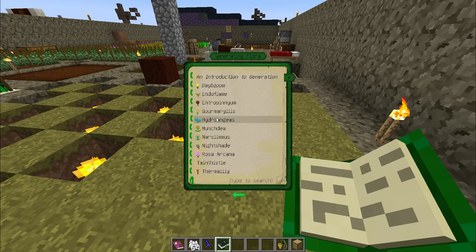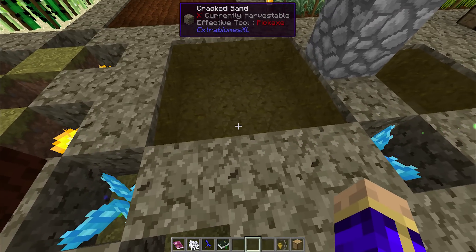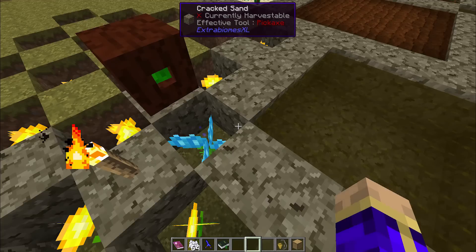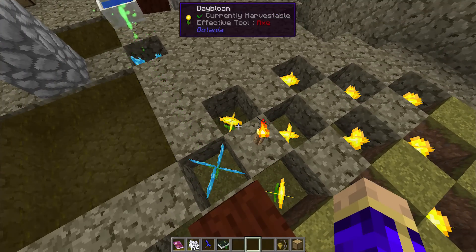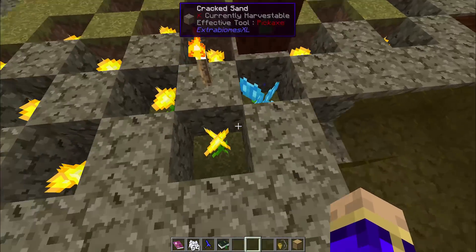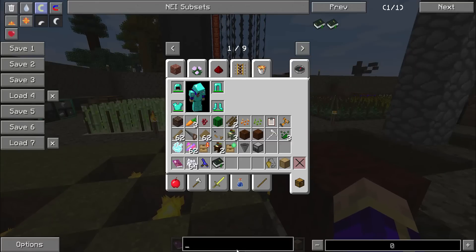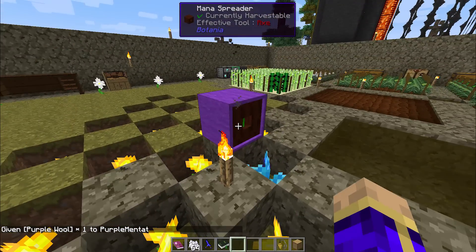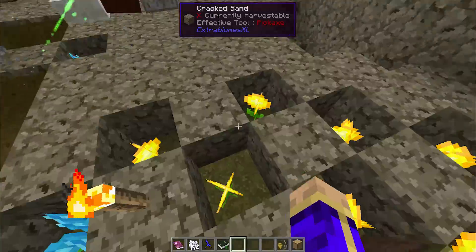Hydroangeas have had their delay decreased so they will instantly grab water after finishing the last drink. The single block of water now lasts four times as long to stop the sound update spam, giving them a total 127% speed increase — one Hydroangea is now worth what two and a quarter used to be. Since your mana spreader is going to be working double time, you can apply purple wool or any other color to your mana spreader to muffle it. You can remove it with a shift right-click.